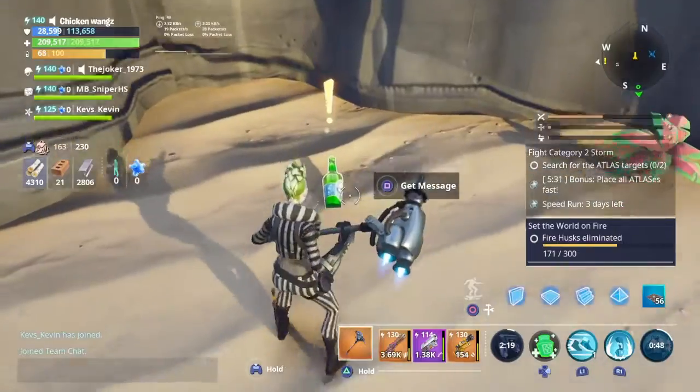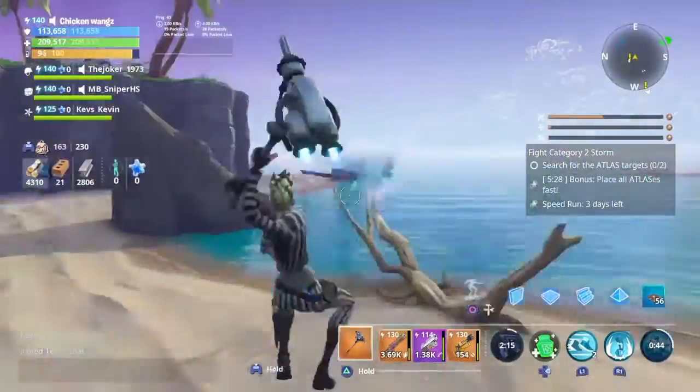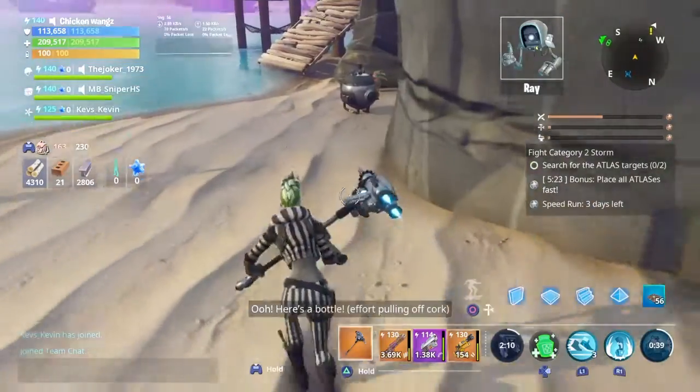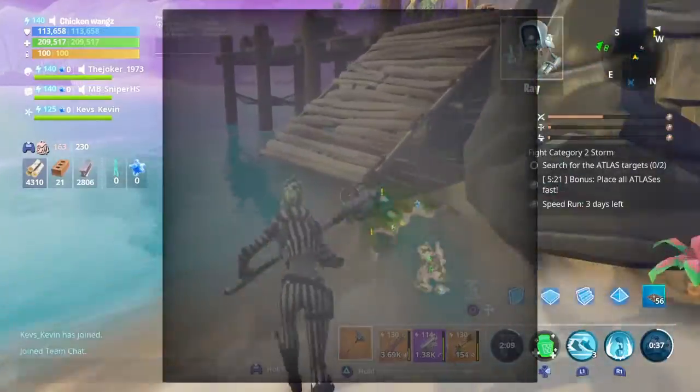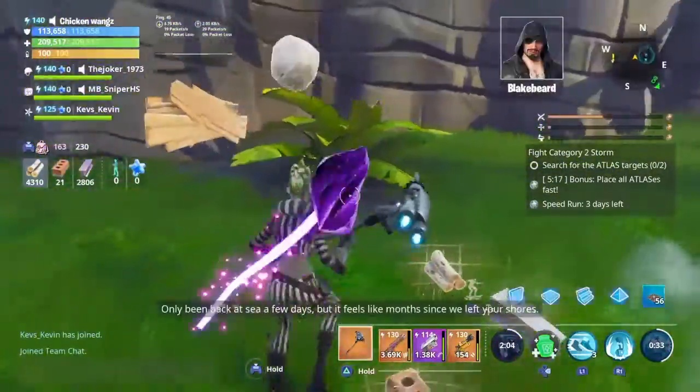Here we are. This is what the bottles look like — you can find them on this map, see where the ships are and stuff like that. This is what they look like; they can be close to the water on the beach.